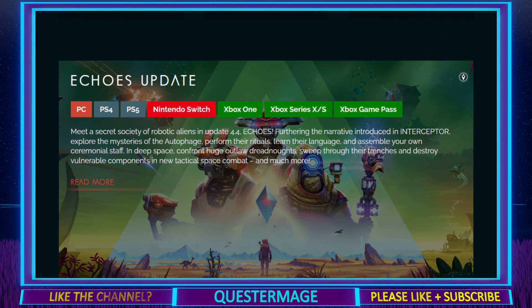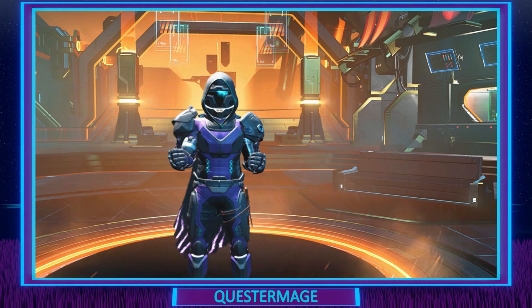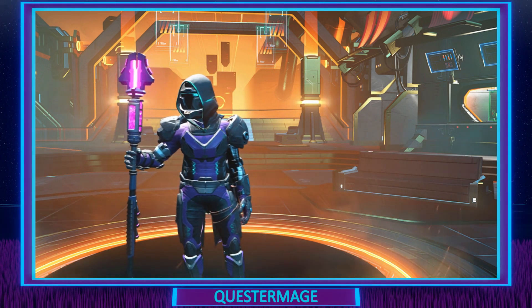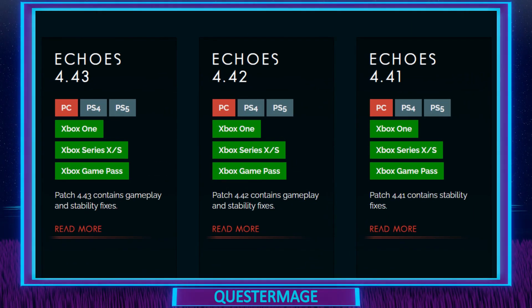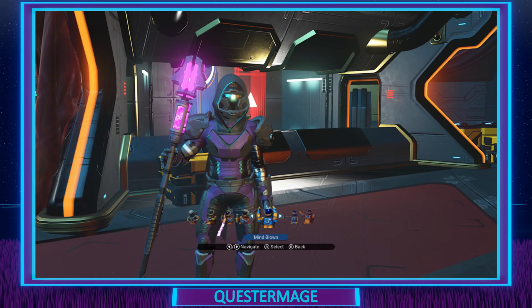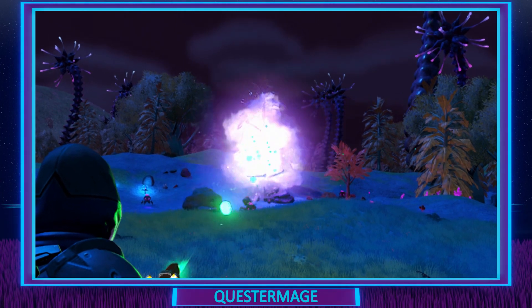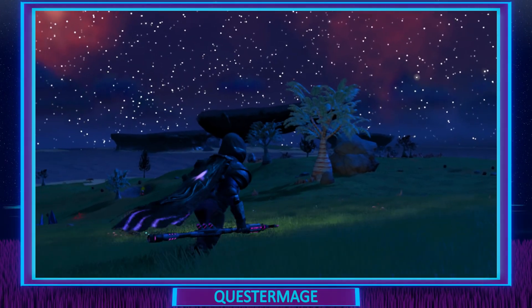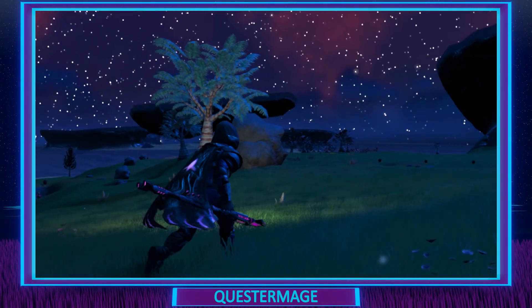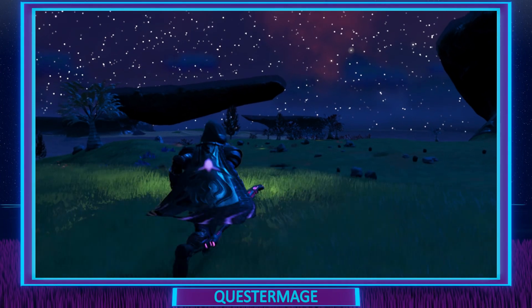Here we go. Since the Echoes update, which is version 4.4 on Nintendo Switch, I have very much been enjoying all the new content that this update brought. After version 4.4, we've had version 4.41, 4.42, and 4.43, which unfortunately have not been made available for the Nintendo Switch. So imagine my surprise when I checked yesterday and saw Echoes 4.44 is now available on Switch — not 4.41, not 4.42, not 4.43, but 4.44. So let's go through some of those patch notes, at least the ones relevant to the Nintendo Switch.